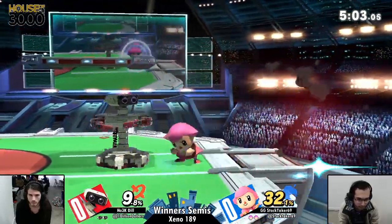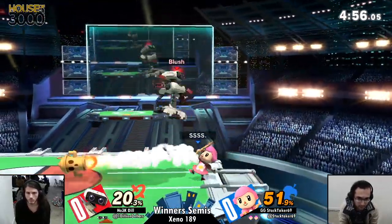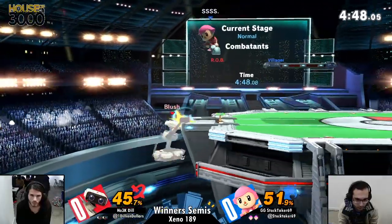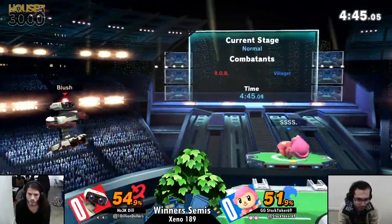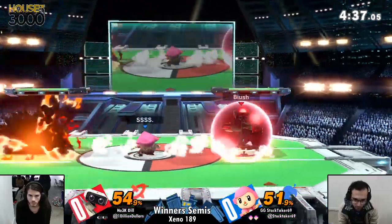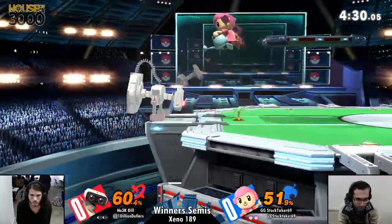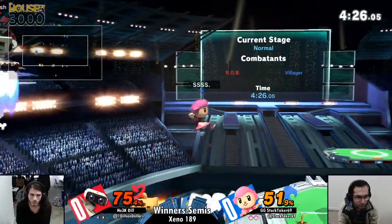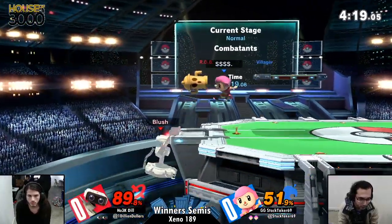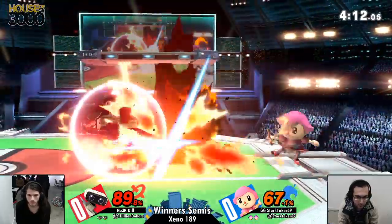Even though the battles have been fairly even, it's been on Dil's call — he's the one pushing out, commanding inwards. Rob is really good in the neutral and other aspects, but where Rob falls is his disadvantage. Rob sucks at the ledge. All he has is jump, and if you cover jump, all Dil's doing is jumping from ledge. So if Stock realizes that and covers his drift, Rob has nothing. His roll is terrible, his neutral getup is terrible, and his getup attack — don't even talk about it. That's why we're seeing Stock build damage only when Dil is at the ledge. Stock caught on right there, now covering jump. He does recognize Dil's habit of jumping.